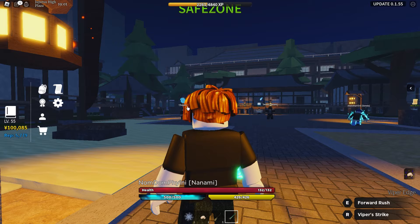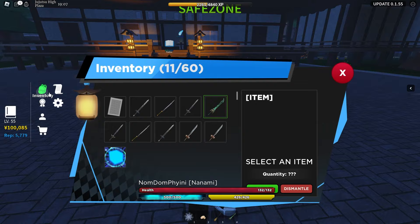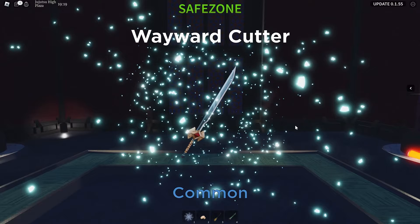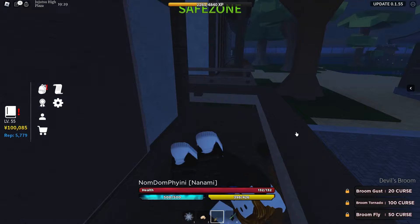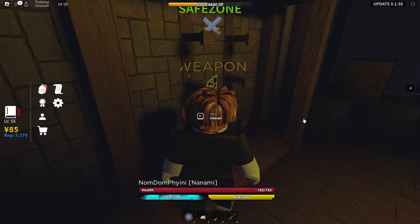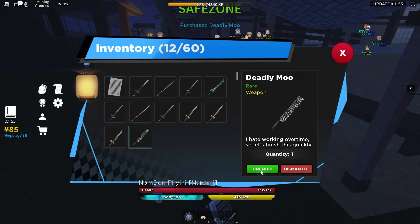After a little bit more grinding, we've finally reached 100,000 yen. However, we also got one more module — the last chance before we buy it. Come on, give me something. I've got a Wayward Cutter. That is unfortunate, very unfortunate. Now we can finally, finally get the Deadly Moo — what we've been aiming for this whole video. Priced at 100,000 yen. You've purchased Deadly Moo. There we go.